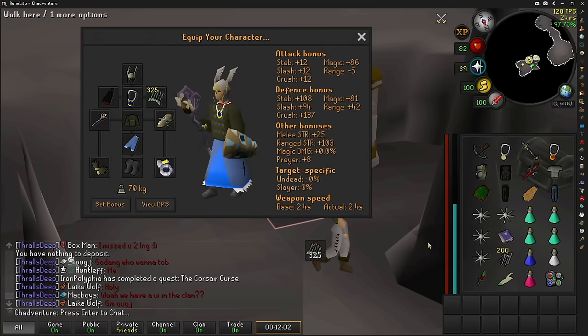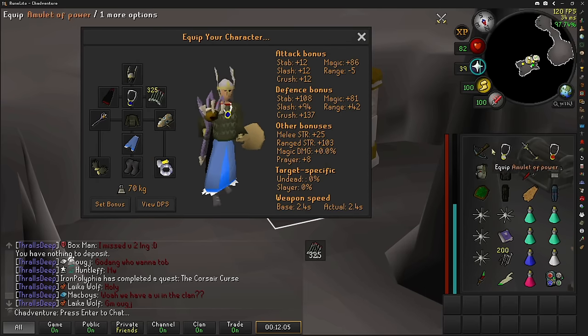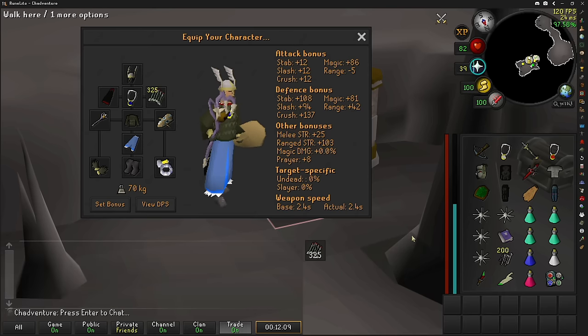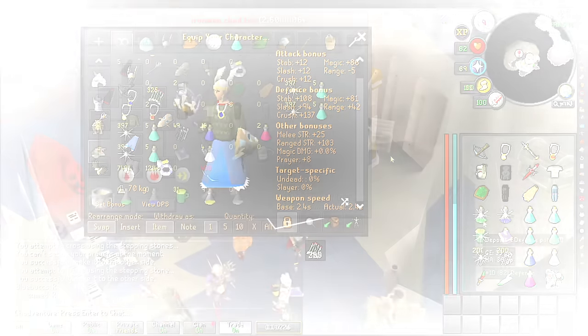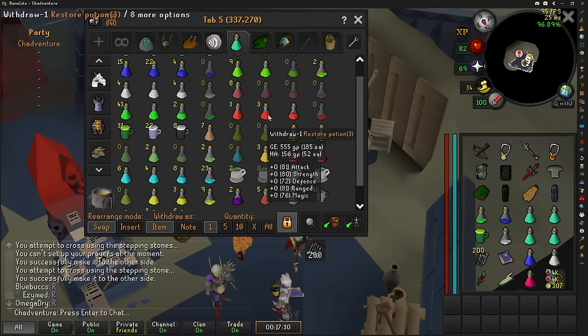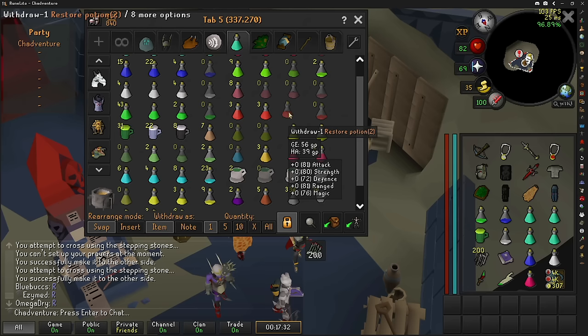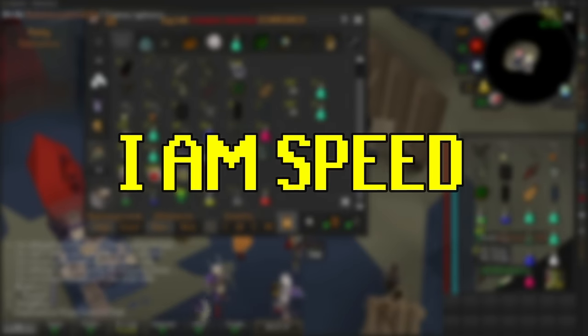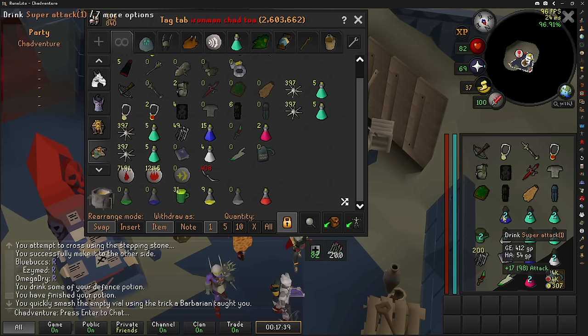With this cape, we now have 6-way switches for each of the combat styles, which will be really convenient for swapping gear and managing our inventory space. Finally time to return to TOA — I'm going to do one last hurrah at the 55 invocation raid level because I want to beat my PB. I haven't raided with Thralls and Ruby Bolts yet, so this should be pretty quick. Then we'll bump up the raid level. I'm saving the range pots for the 150 attempts.